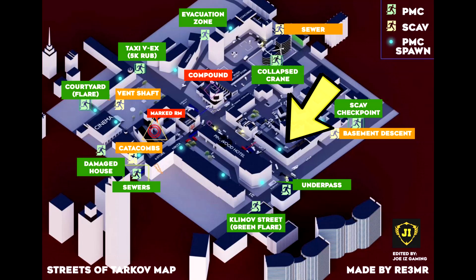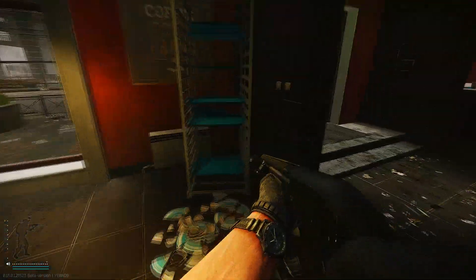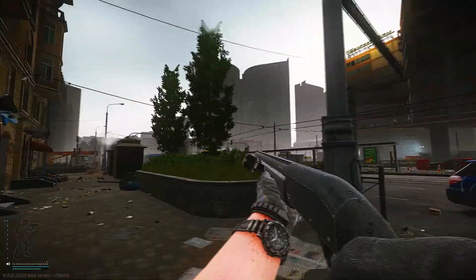The next spawn location is inside of the cafe right opposite the Pinewood Hotel. You can straight away notice this location by looking at the walls — they're painted in red. You guys can also see the fresh coffee sign right on the wall.